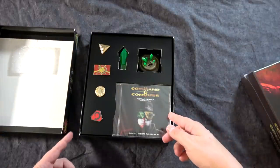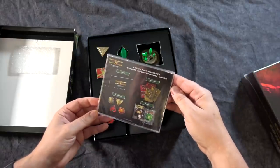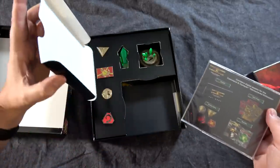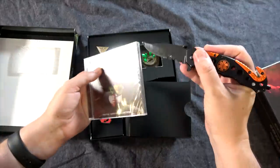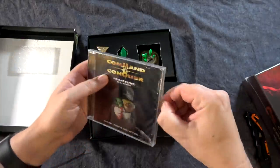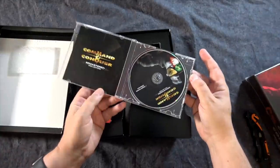First off, we have a Digital Assets Collection. I'm not sure what this is — looks like it's maybe a soundtrack or something. This might be a physical version of the game, although I think it comes with a digital download code, so maybe that's not it. This may just be a soundtrack or a physical version of the soundtrack.